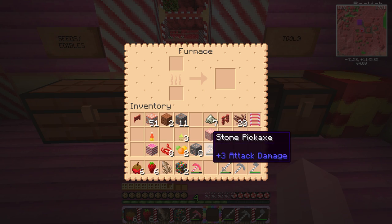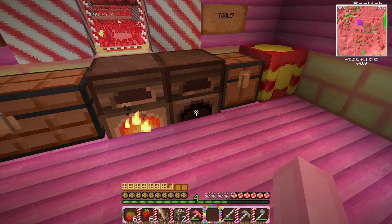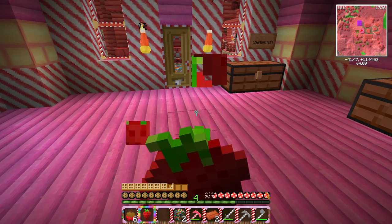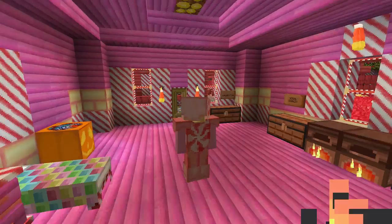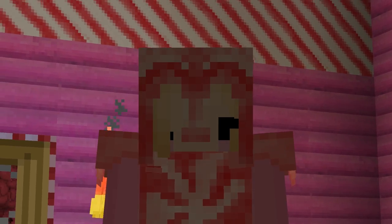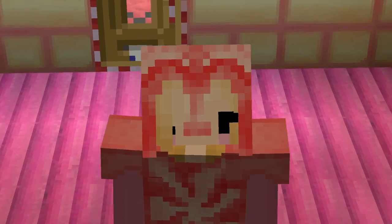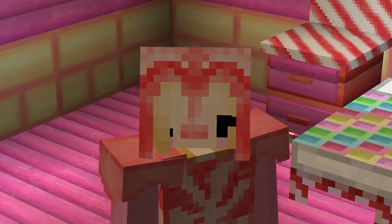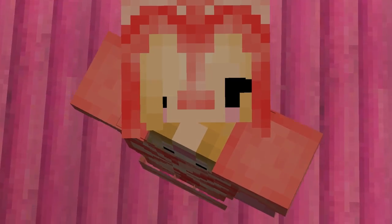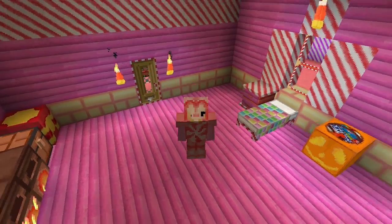Luckily we found a bunch of coal so smelting is gonna be no problemo today. These strawberries were absolutely delicious — I love them! But thank you guys so much for watching this episode of chibi craft. Next episode we're gonna find some animals to put in our barn and maybe bring a pet into the game. If you guys are interested definitely leave a like and a comment if you want to see more of this series, and I will see you later humans!